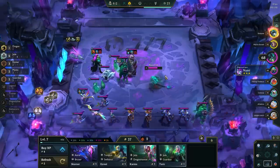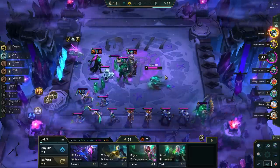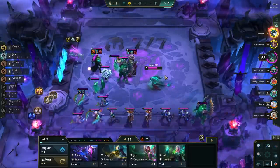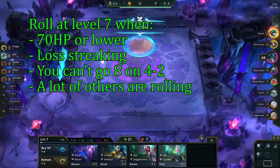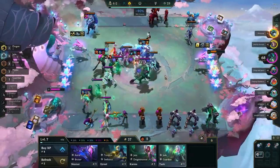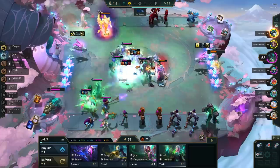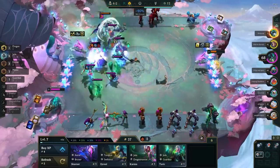On stage 4-1, you want to be level 7, and from there you have 2 options: roll at level 7 or go for a fast 8. Since we need both Shiyou and Niko and would like some legendaries, we prefer to roll at level 8. Roll at level 7 when your HP is low, you're loss streaking, you can't reach level 8 on 4-2, or many other players are rolling down. Try not to roll below 10-20 gold so you have money to go level 8 later.